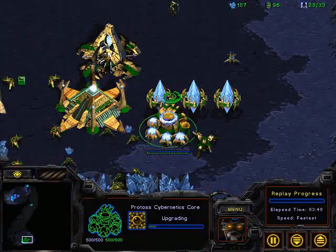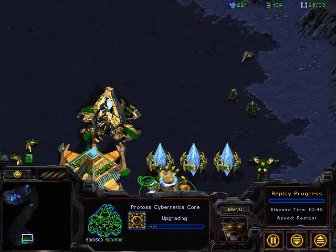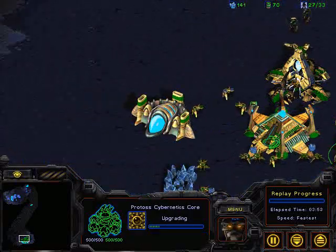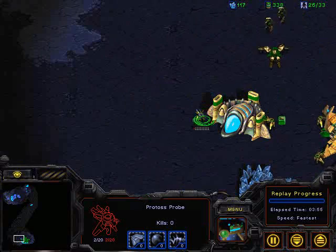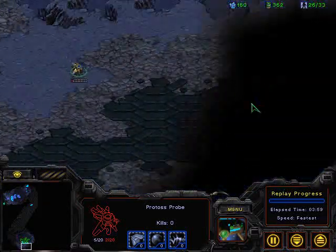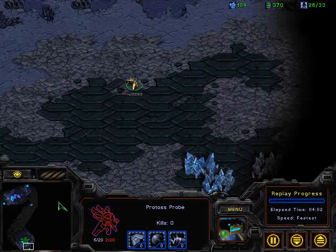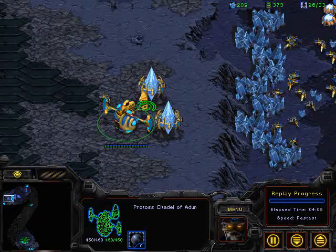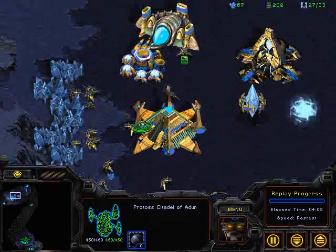Actually, Jing is now upgrading his range and is finally going to take out that probe scout. But really, Daisy has already gleaned the information he wanted — Jing is stuck at one base. He also saw that range upgrade, so he knows what's coming. Daisy is going to make sure the secondary wasn't taken, and with all that stuff going on, Jing really didn't have minerals for it. And Daisy is going for a proxy Citadel of Adun for Dark Templar tech behind his base.